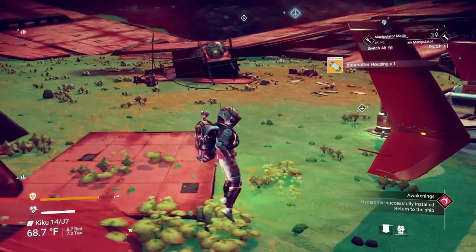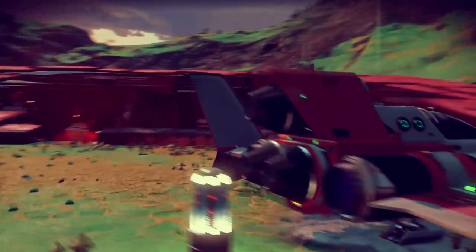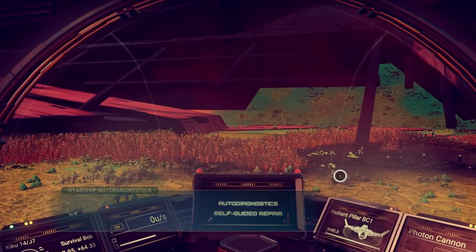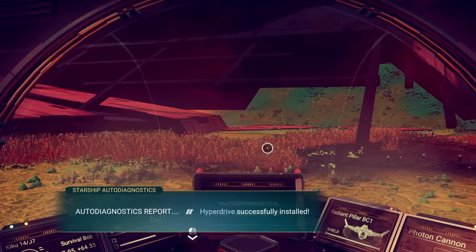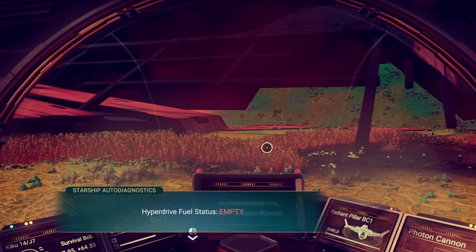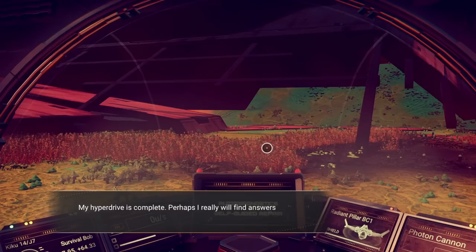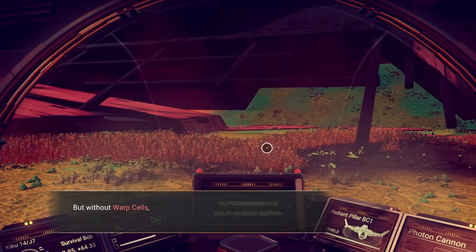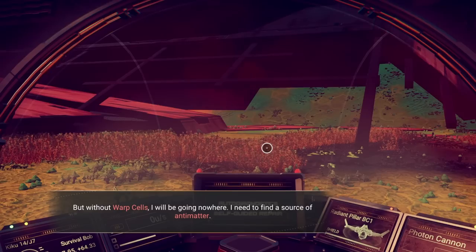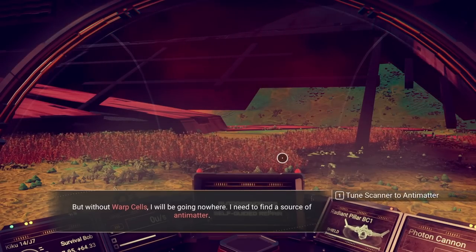Antimatter housing — didn't get anything super great there. Autodiagnostic report: hyperdrive successfully installed. Fuel stand is empty. My hyperdrive is complete. Perhaps I really will find answers out amidst the stars. But without warp cells I will be going nowhere — I need to find a source of antimatter. It tells us to tune our scanners to antimatter; we need to fly into space and then hit our scan button.